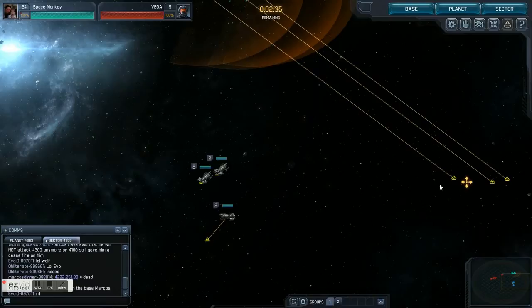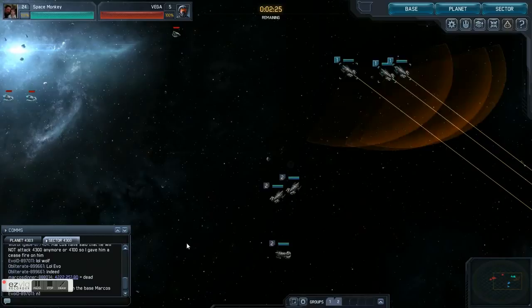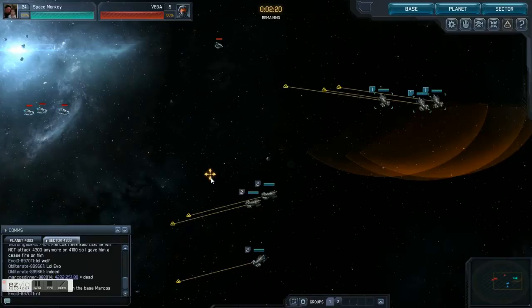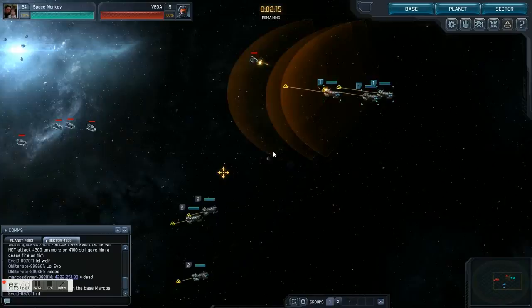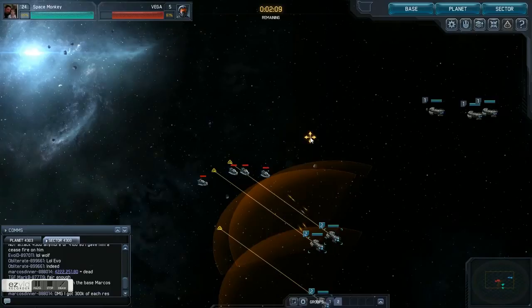Especially in larger cargos and base attacks, you might want to bait some ships, or have the turrets firing at a certain group with one kind of armor while another group has a different kind of armor to do something else. Grouping gives you a quick, easy way to select those ships and move them. That's grouping!